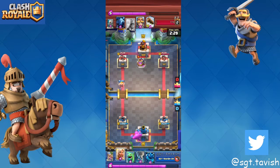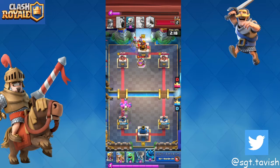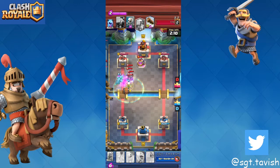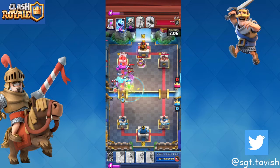When they go in with an elixir pump you always want to go all-in, especially when you don't have a big spell. If you just defend, he's going to keep putting more pumps and he'll just win without you ever taking his tower. He plays three musketeers in the same lane — very risky — and I get a nice tornado which ends up killing his three musketeers.